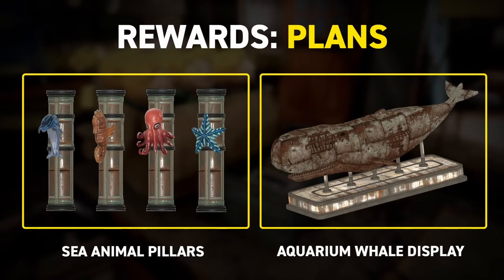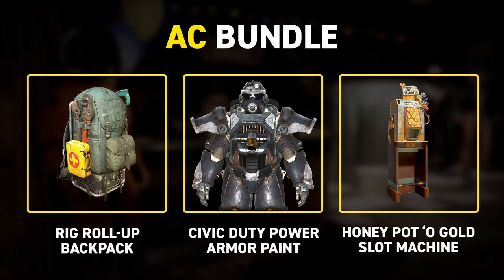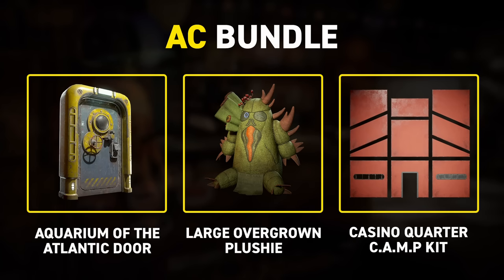Now let's take a look at the complete Atlantic City bundle that will be available upon release. This will be available directly in stores, similar to the Pit Starter bundle, and contains the Rig Roll Backpack, Civic Duty Power Armor, Honeypotter Gold Slot Machine, Aquarium at the Atlantic Door, large overgrown plushie, and a first look at the Casino Court Camp Kit.